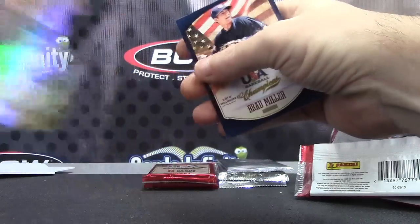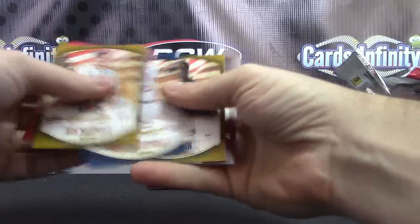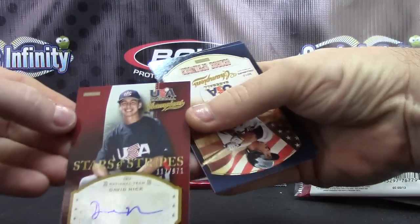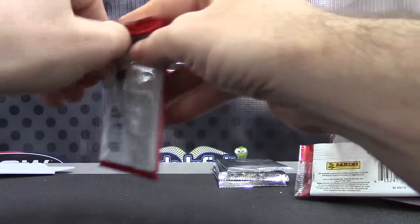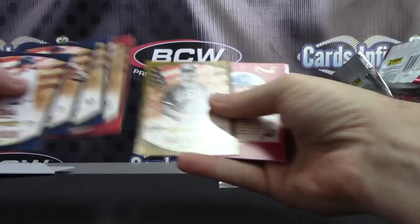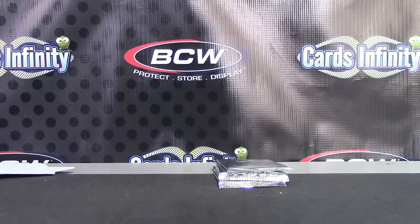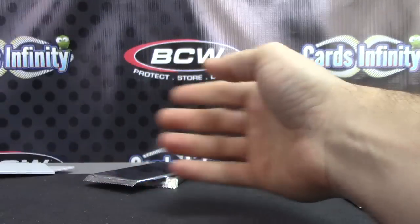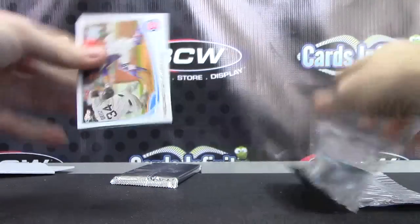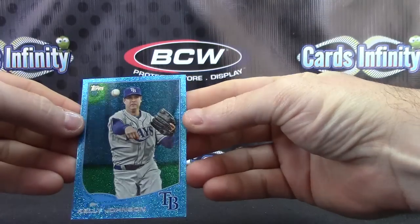Another die cut — Mark McGwire, the gold version, 25 of 25. Is that the 1984 rookie card picture? I can't remember. Here's another one — David Nick, that one's $9.71 Stars and Stripes. There's Mark again. Bubba Starling, number two, $3.99 Diamond Kings. Here's a bonus pack. Kelly Johnson blue.